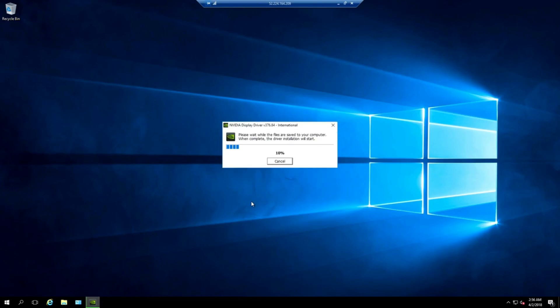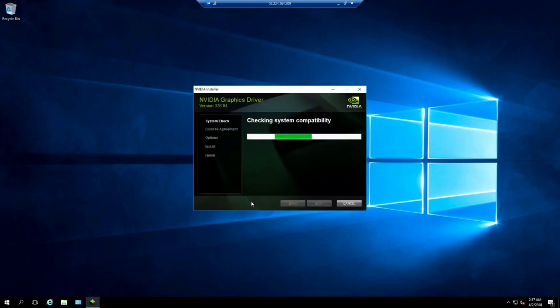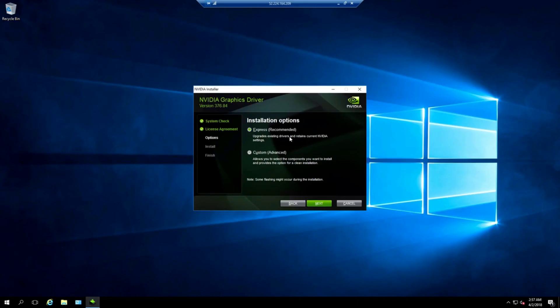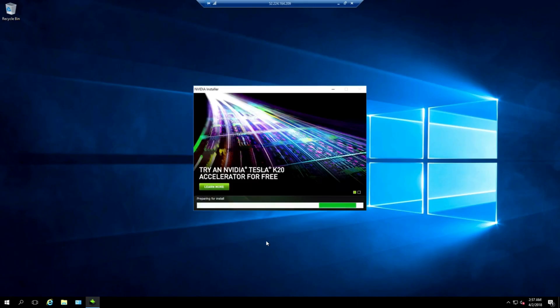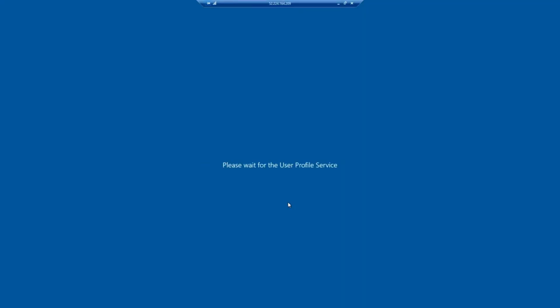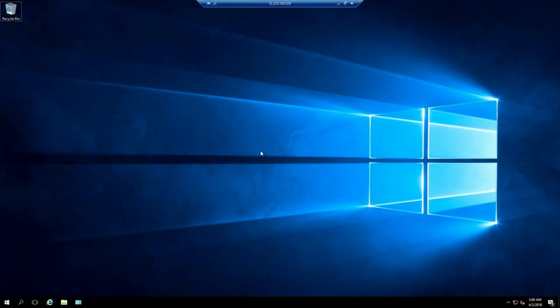Once the download is complete, click run and close the browser window. Hit OK — it's going to extract the file and install it. Hit agree and continue, choose express installation, and hit next. This may take a few minutes. Once the driver is installed, it will prompt you to restart the server — click restart now. Your server will restart and kick you out of the remote desktop app. Wait about five minutes and then reconnect via remote desktop just like before.